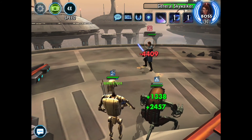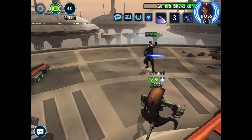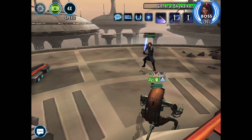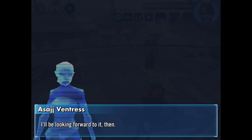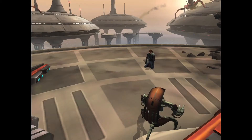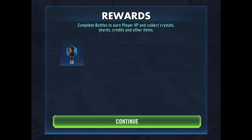Bye-bye Ventress. Bye-bye B2. Okay, maybe we're about to die. Oh no — we can get the shield up. We've done this. This is outstanding — Droideka versus General Anakin Skywalker and we're invulnerable. We did it! Oh my god! Oh my god — that was awesome! The final 50 shards in the bag.